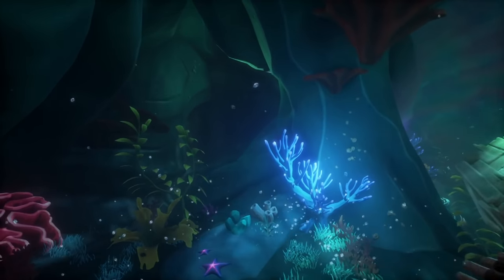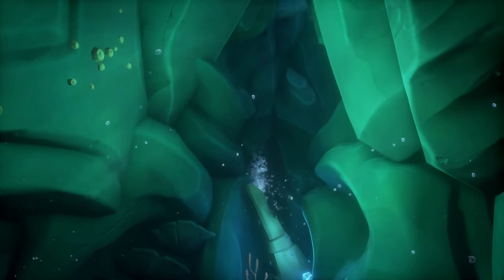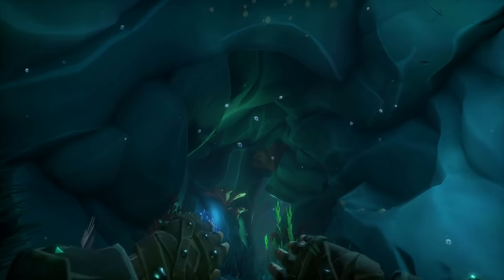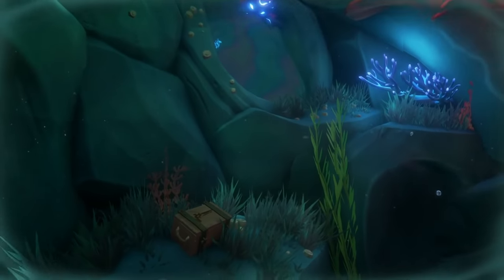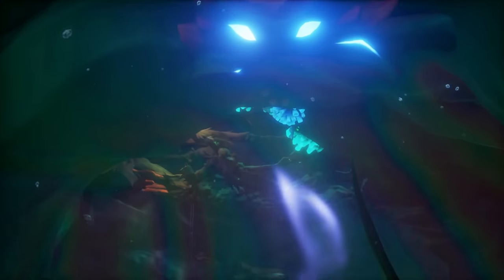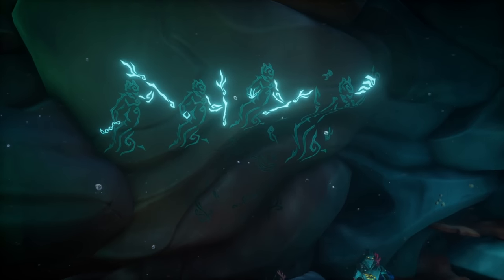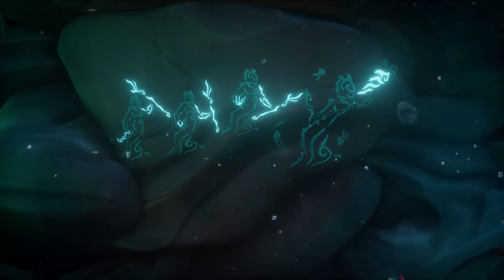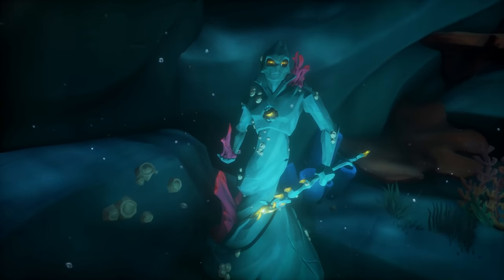After getting the third journal, you're going to make your way to the left of the cave and swim. Eventually you're going to get to this room, and yes — yet again — there is another mermaid puzzle. It's pretty simple though. All the statues are kind of bunched up together, so just make sure the arms are in the correct positions and you are set.